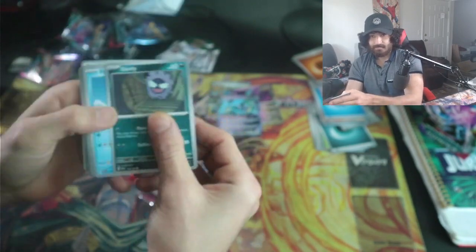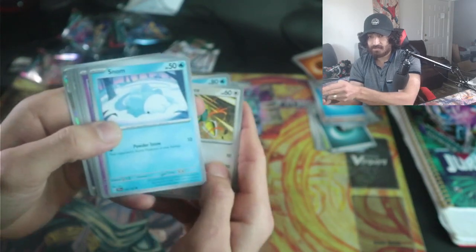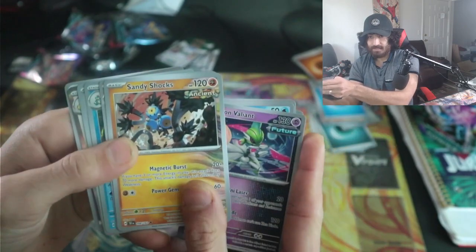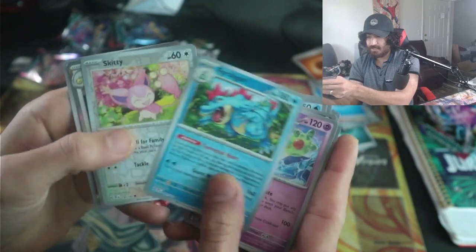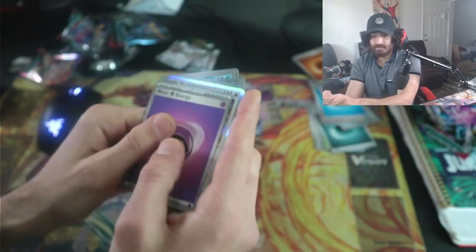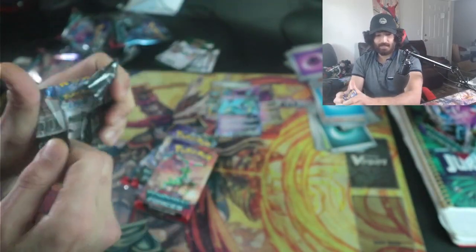We got Ghastly, Frenzian, Dawn Spross, Snom, Arnvalian baby, Sandyshox, Feraligatr, Skitty, and a Dawn Spross. It's alright, it's not the greatest start. Not a good pack there — very bad pack actually, we didn't even get a good supporter out of that one.